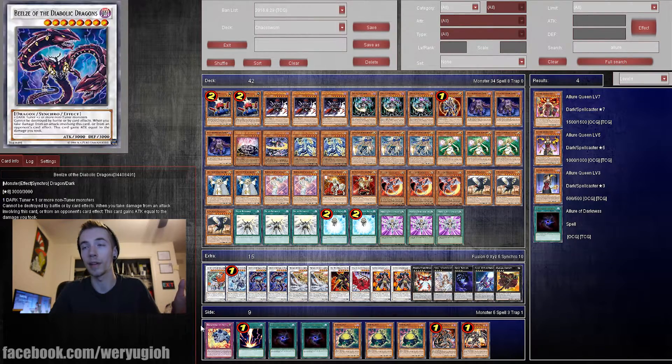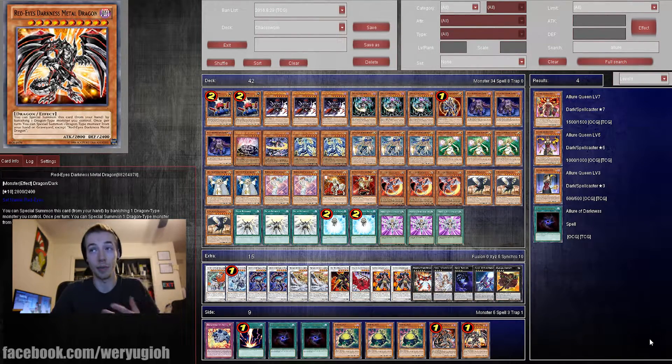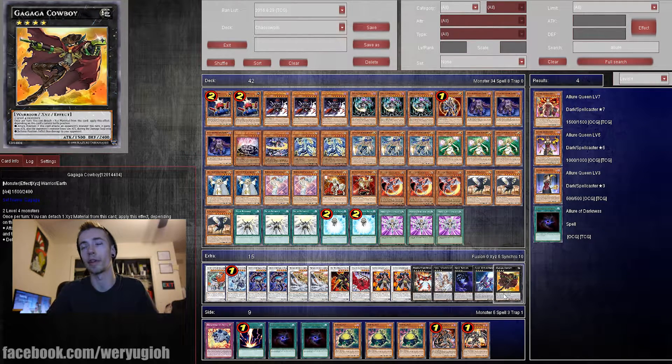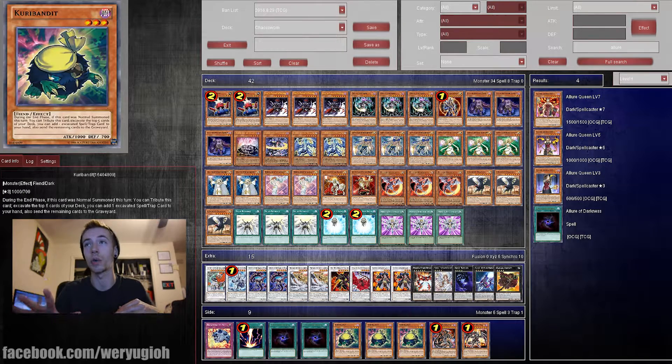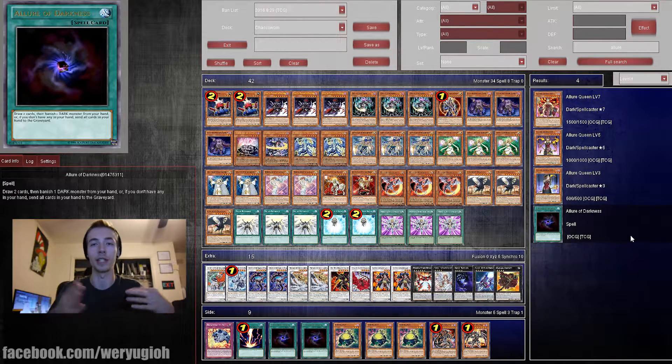I know there's a new version of Lightsworns going around that's being played, and that's probably better than this deck. I think Asian Persuasion has a video of his deck profile, which he did pretty well on, so go check that out if you're curious about a more meta Light Sworn deck profile. But this is Chaos Sworn, so I'll show you what I have for Chaos Sworn and show you some things you can take in and out and still be good.